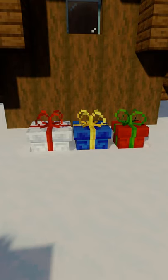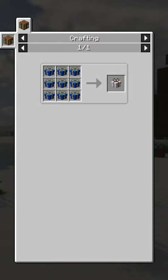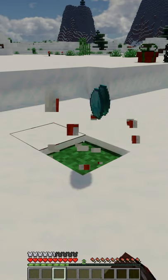Next we have Jolly Boxers. This mod adds presents to your game, which randomly spawn when you sleep. They can be crafted together to get better ones and they drop different nice loot when destroyed.